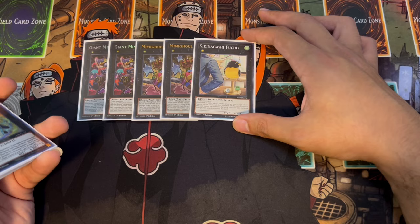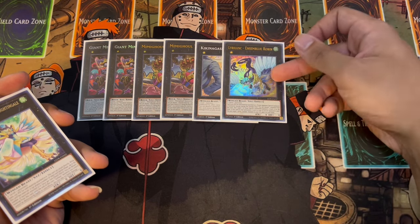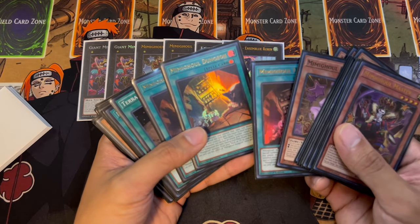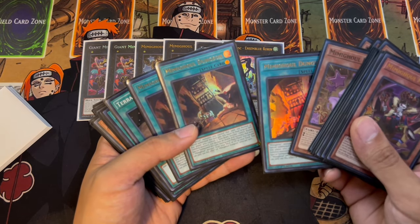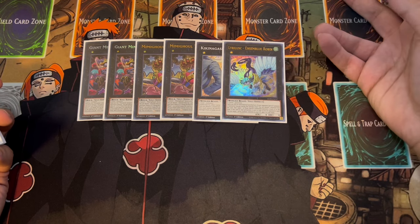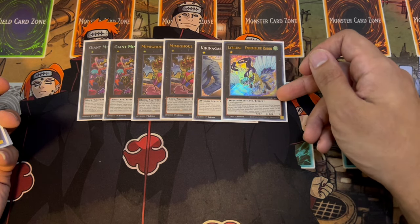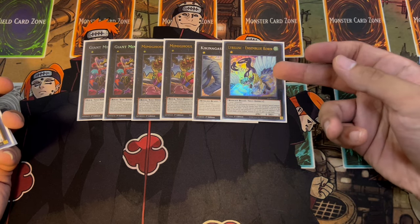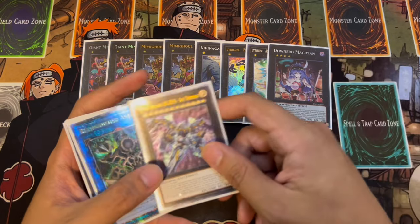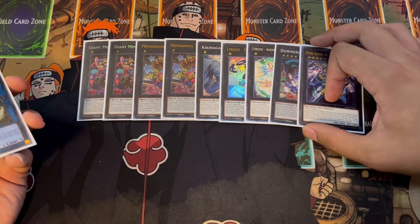We're playing one Kikiganshi Fuchou — I'm not sure I said that correctly, let me know in the comments. This card is really good; if you just don't have anything, you can sit on this. One Ensemble Robin — I actually underestimated this card for a long time, but it's really good. With Mimogul Dungeon, you'll often have a monster face down defense position on your opponent's side. Dungeon says any player who controls a face-down monster cannot normal summon monsters nor declare an attack. Ensemble Robin has a cool effect: when your opponent special summons a monster, you detach a material, target one of those monsters, and return it to the hand. So you lock them out of their normal summon and then bounce their special summons as well — really powerful when you get that lock off. We're playing one Assembled Nightingale because it can attack directly, meaning you can make Downer on top of it and then make Zeus on top of that, for another form of disruption if you can't OTK.